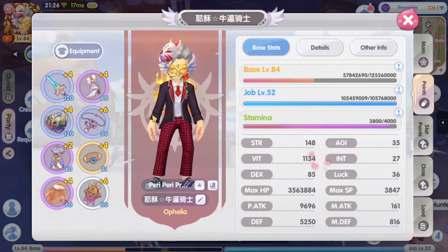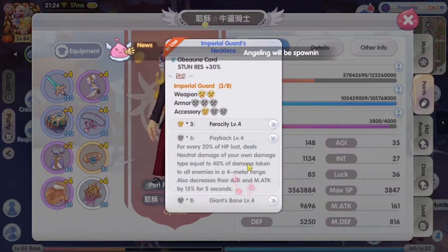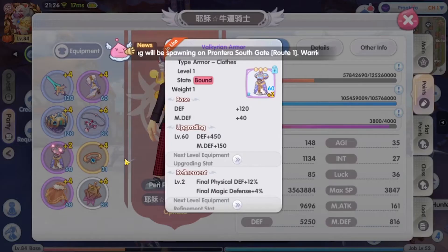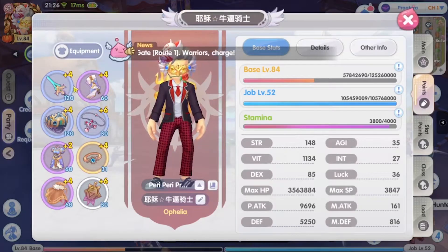I also swapped to the valkyrie set already, so I lost my 6-set blue bonus. I no longer have the payback effect, which was my only source of reflect. Now I prioritize farming sage worm cards to get some physical reflect. I managed to get the shoes and cloak to plus 4, and the armor is plus 2 since it only gives defense, so it's still alright.